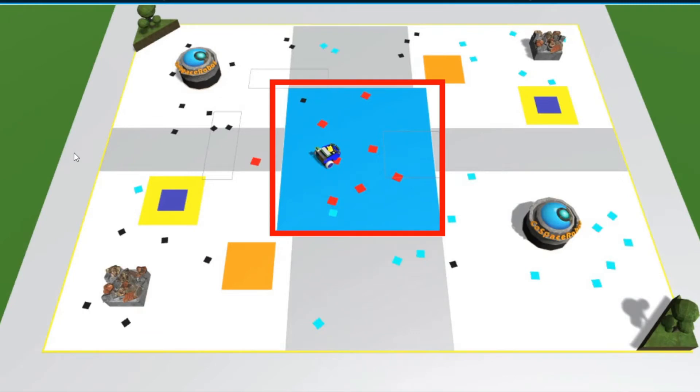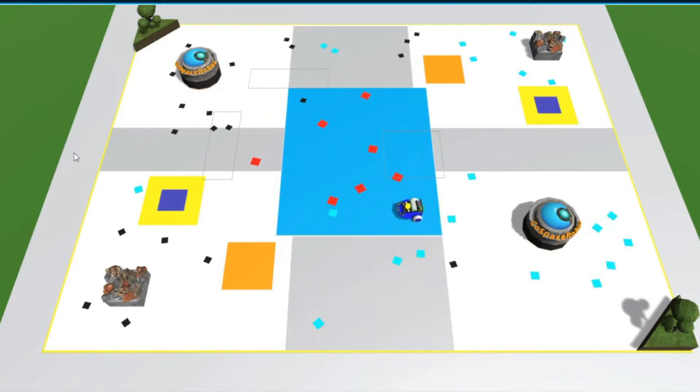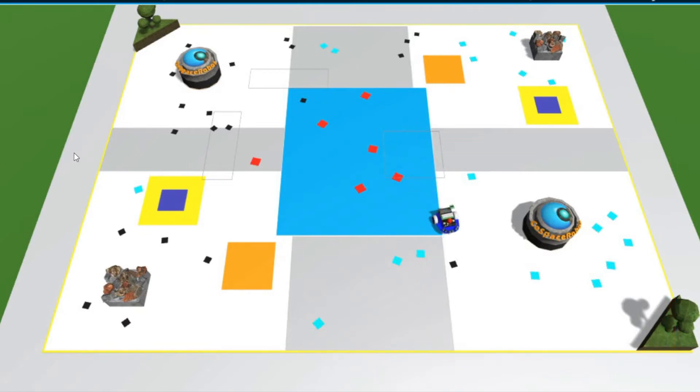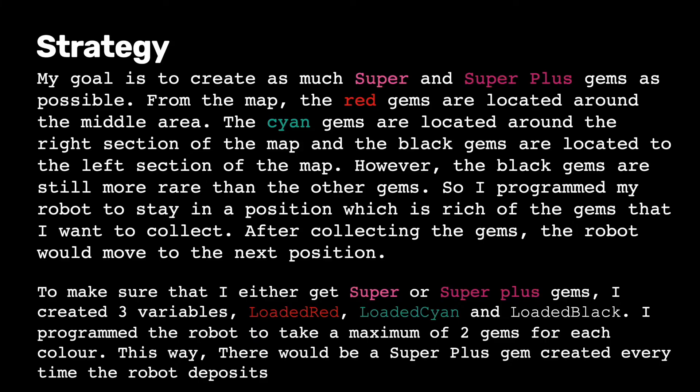So, as you can see, the robot stays in the location rich of red gems. It stays there until it collects 2 red gems. After collecting 2 red gems, it will go to the cyan side. As you can see, it is navigating to the cyan location, collecting 2 cyan gems. After collecting the gems, the robot would move to the next position and collect gems.